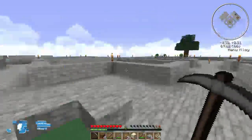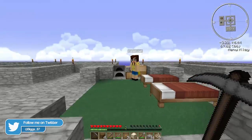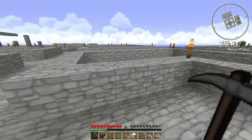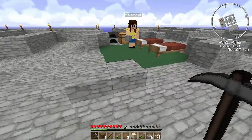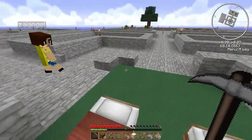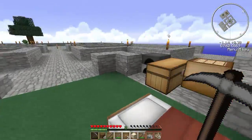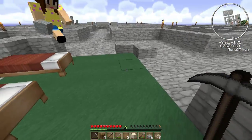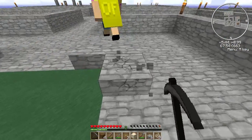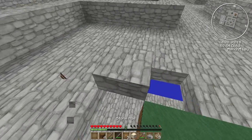Hey guys, we're back. We're gonna continue on with the farms. This time we've got some more cobblestone — well, I got the cobblestone because I do everything around here. What looks better here: half slabs or four blocks? I kind of like four blocks, we'll leave it there and we'll ask.